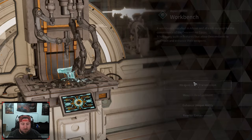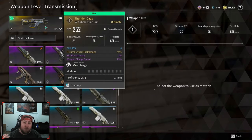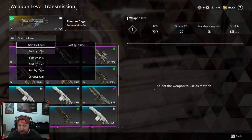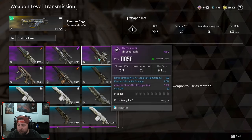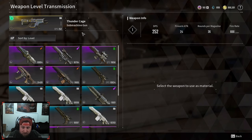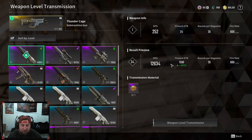At the workbench, go to weapon level transmission. Select the weapon for transmission — we would select the Thunder Cage because this is the weapon that we want to upgrade. Then come down and look at all your weapons. I have mine sorted by level; if you don't know how to change your sort, hit the down arrow and select by whatever you want. I want to pick the highest level I have, which is 34. It does not matter what gun you're selecting to upgrade the current gun — so for Thunder Cage, just select any of these higher-level weapons.